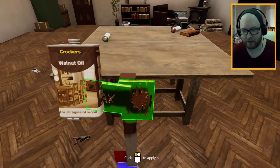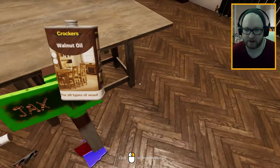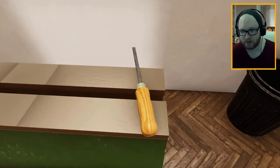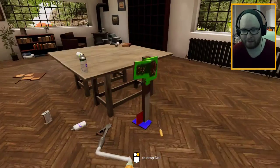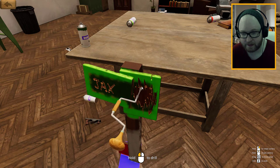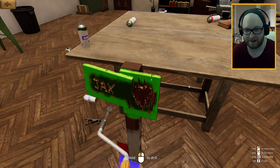We haven't got the walnut oil — we need to go over that. Apply the oil. Oh, it gives it that nice dark sheen. I'm so happy with that. How's that looking? Drop it — oh, it looks great. This is a drill — I'm not a complete moron. This is perfect, the pièce de résistance: this is where people can put their notices. It's going to go right there. Oh, I'm so proud. Guys, I think we've done it. I think we made something truly special.